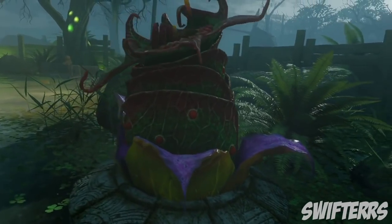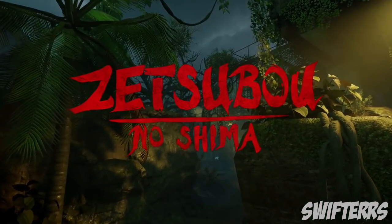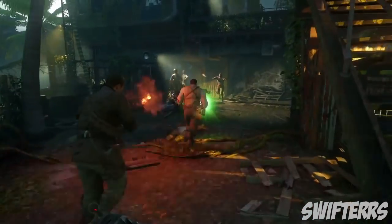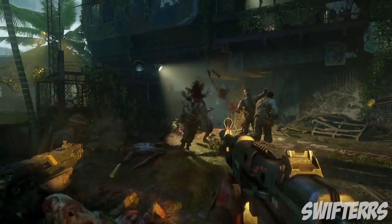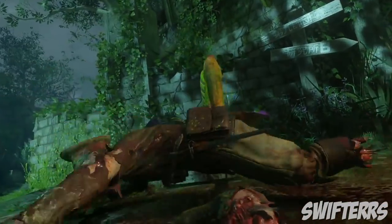We get an overall look at the map with the title Zetsubanoshima. One of our characters picks up a Carpenter power-up, and we get to see another character using the brand new HG-40 submachine gun. We also get some gameplay footage of that Venus flytrap I previously mentioned.